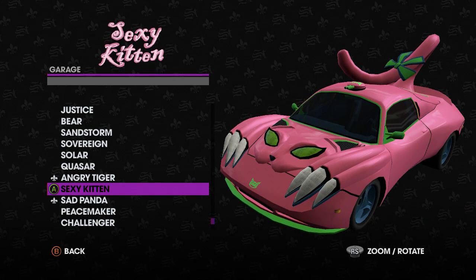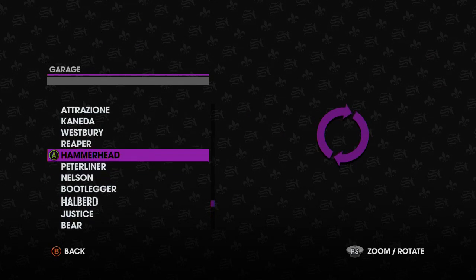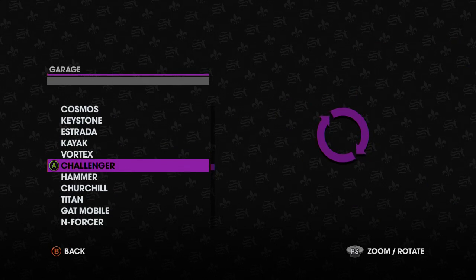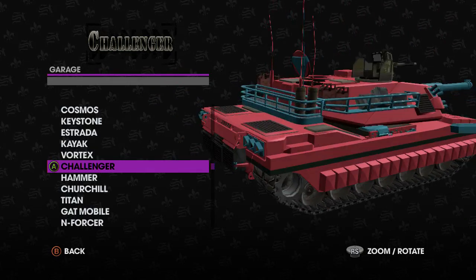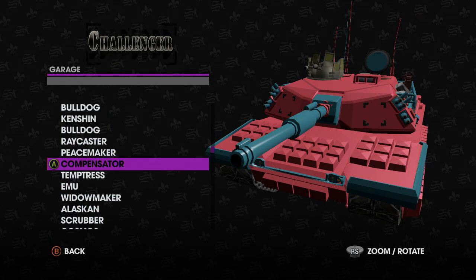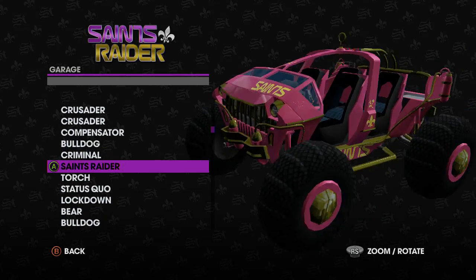I'll show you some of mine. I've got this car and I've changed the blue bits to green — they're normally blue. I also have my original Challenger tank, and that's what my one looks like. I think it looks pretty cool.